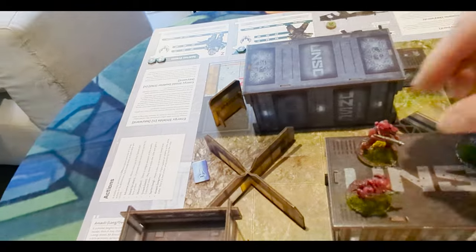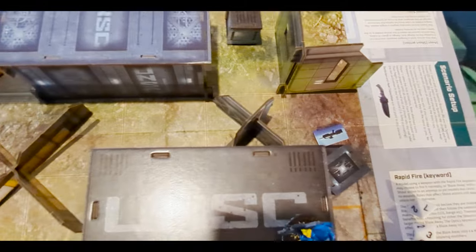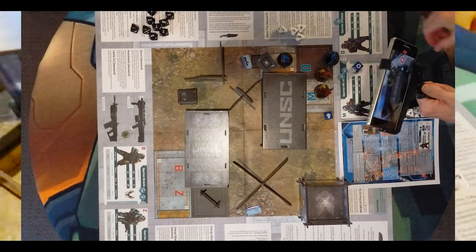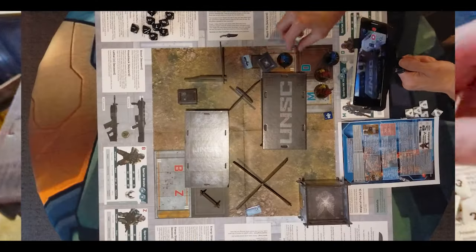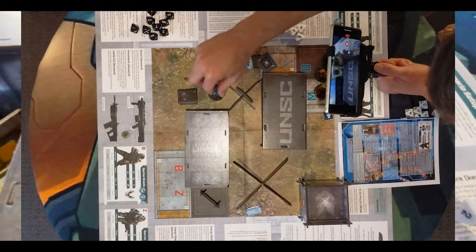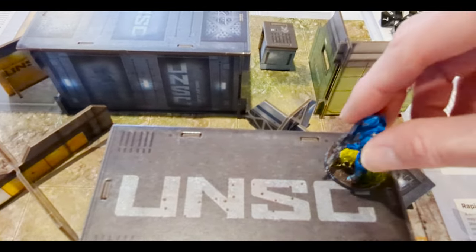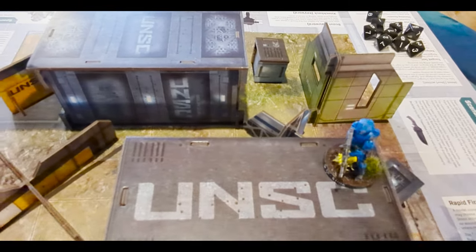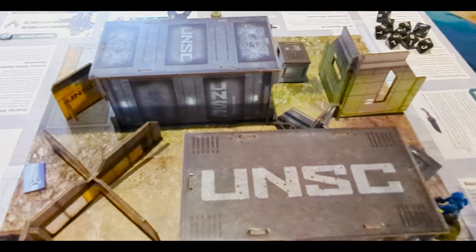Movement in this game is pretty simple. It's a cube-based system. When a model wants to move, you just count cubes. Usually everyone's got a movement of two, which is explained on their data cards. Going up one level is still just one movement — if it's one level higher you can climb up, no problem. And you can move diagonally or in a straight line — whatever your movement value allows.